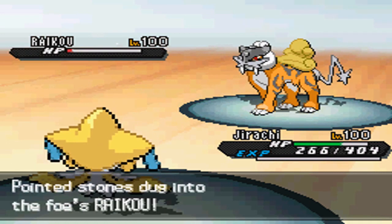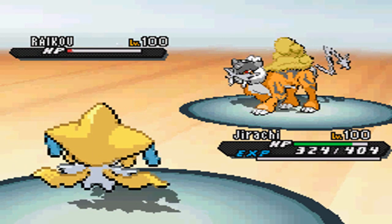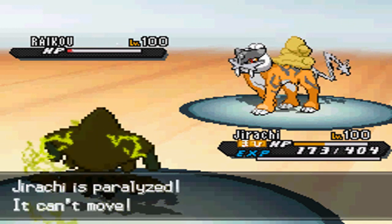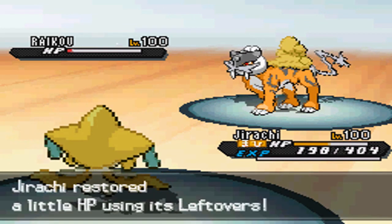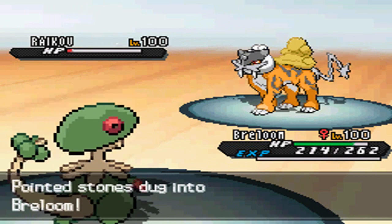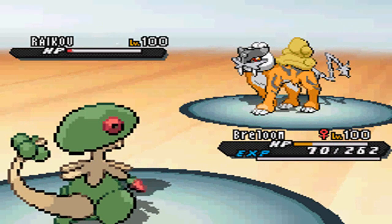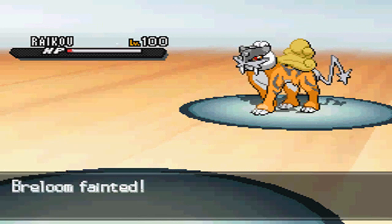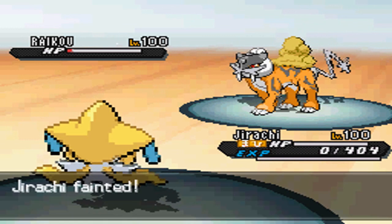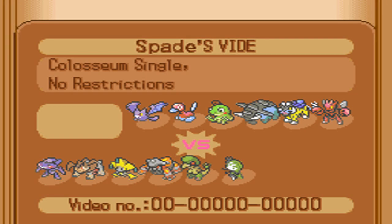He's going to send out his Raikou again. I go for Wish just to get back to full health. Then he hits me with what seems to be a Choice Specs Thunder — which is okay — but I get paralyzed, and then fully paralyzed on top of that. That's basically going to seal the deal. It's kind of ironic and anti-climactic at the same time — ironic because of Jirachi the Paraflincher getting paralyzed. I need to keep Jirachi alive for the Crobat, but my Breloom doesn't take the hit because Choice Specs Thunder is too much even with the resistance. That is basically the match.